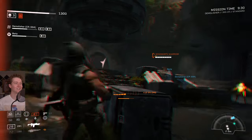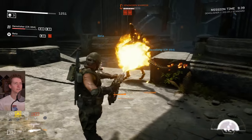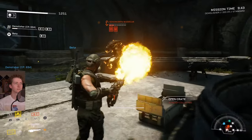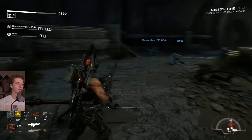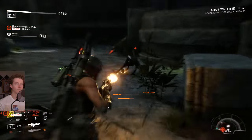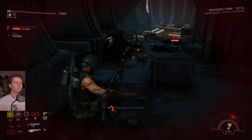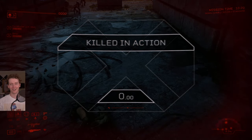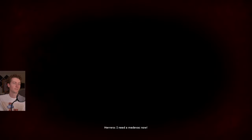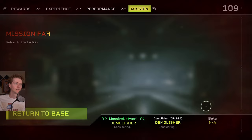I hate it when my teammates walk right in front of my line of fire — not that it can be helped. They overwhelm you eventually — that's the difficulty. The real difficulty is dealing with the UI. There's no retry button. I think you're supposed to go back to the base, which is weird. They got this timer and I thought maybe when the timer expires you roll back in, but I don't think that's the case.